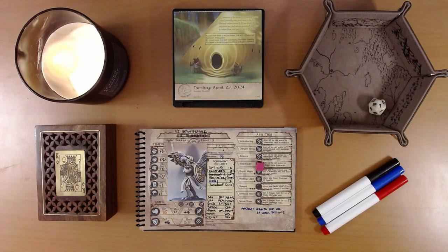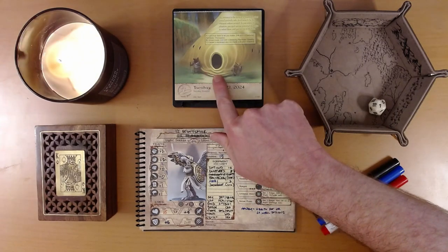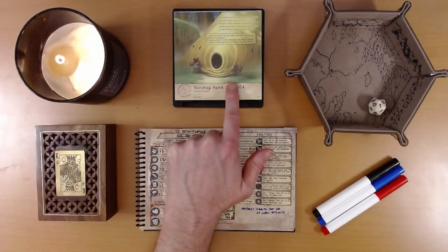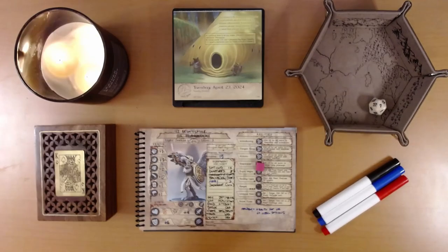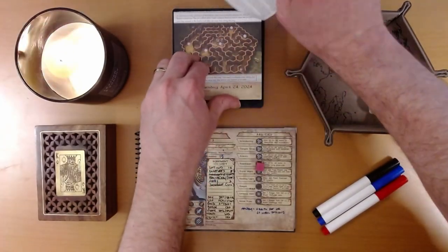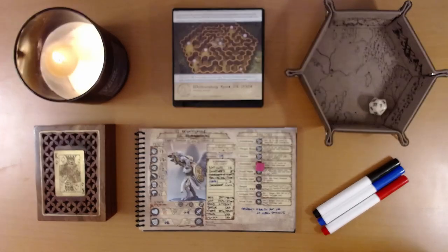Happy April 24th, everyone. I'm Liam, and we are playing the 2024 Quest Calendar, The Leaf Riders of Renwood. Yesterday, Ivy and Party managed to sneak into this giant beehive right under the noses of these gang lookouts, and that is where we left things. So let's see what adventure is on the calendar for us today.